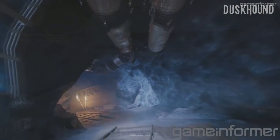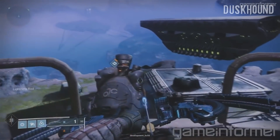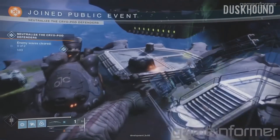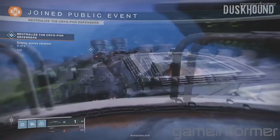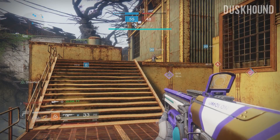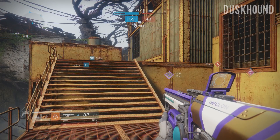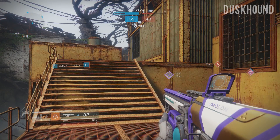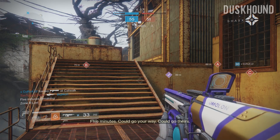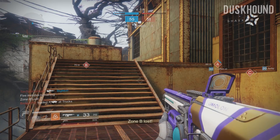Next we get some gameplay of the Trinity Ghoul. This is a brand new exotic bow that you probably have seen before if you're keeping up with Forsaken news. With this bow, when you get a precision kill, your next shot will release an arc area of effect attack. The cool thing is, the longer you charge your bow, the wider the spread of this attack will be. I find this really interesting as you can charge your bow for different circumstances.